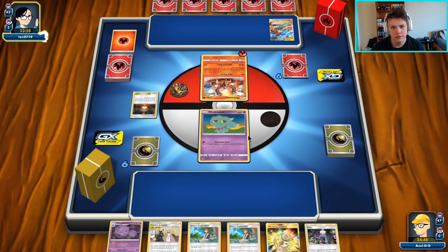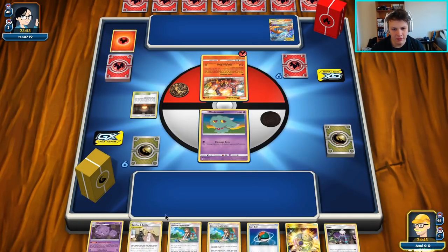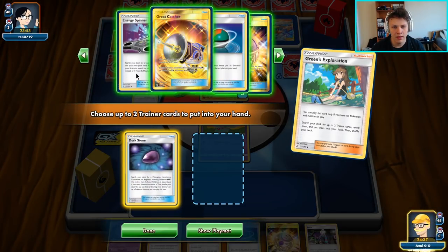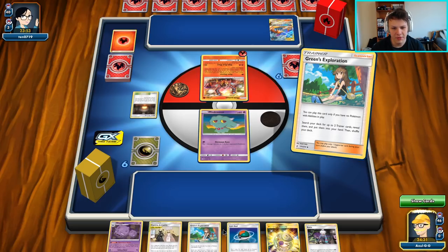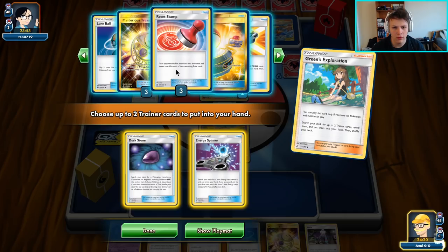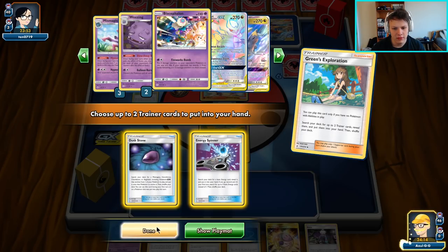Our opponent is playing Greens Reshizard. There's a Heartthrob on turn one but we can't utilize that. Our hand is pretty good — we got a Roxie plus a Wheezing, which is always cool to see. We have two Greens and we're going to open up with Greens to get a Dusk Stone and an Energy Spinner, because we just want energy to attach to the Tina Chomp this turn.